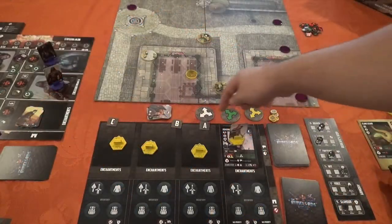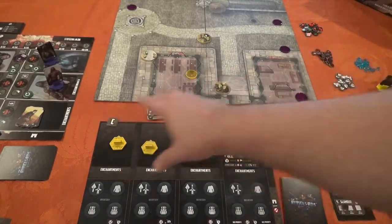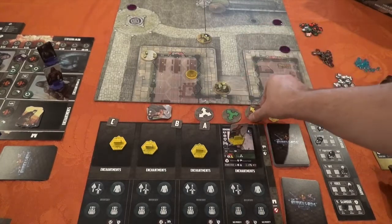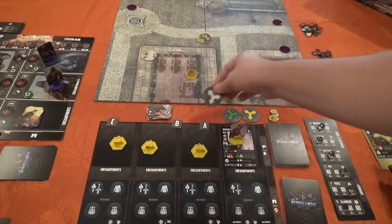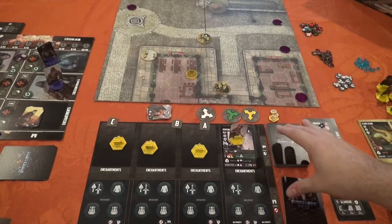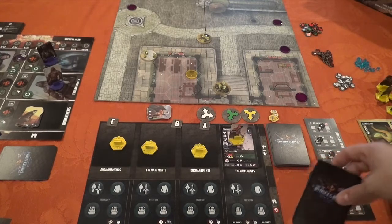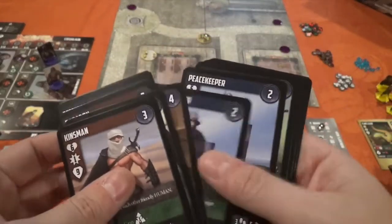The last thing over here is simple tokens to track what I've done. Each character, when they activate, gets a move action, an attack action, and a utility action — the utility action can do various things, which I'll talk about once we get stuff out on the board. I also have two decks of cards: first, all my potential troops that I could get.